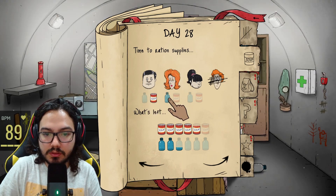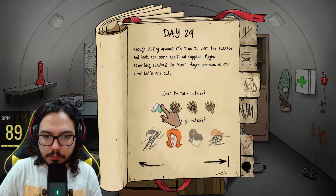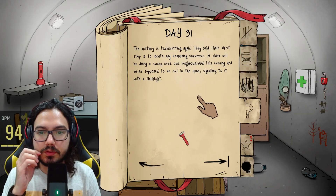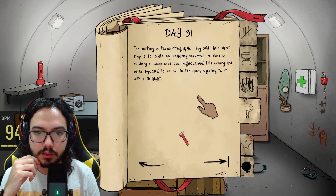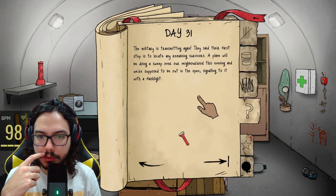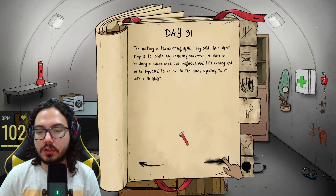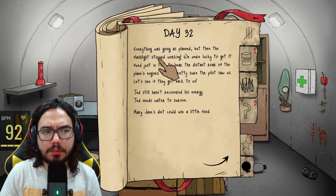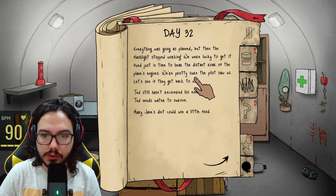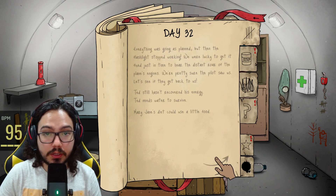He even got the map, water and food, but yeah — Jimmy's gone. We were short by a day, almost there. Dolores, you will go — take the gun or the map. Go find something good please. The radio: the military is transmitting again. They said a plane will be doing a sweep over our neighborhood this evening and we are supposed to be out in the open signaling with a flashlight. Everything was going as planned but then the flashlight stopped working — we got it fixed just in time to hear the distant roar of the plane's engines. The pilots probably saw us.